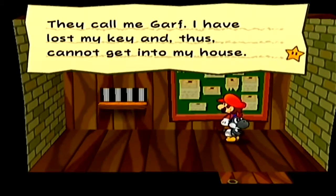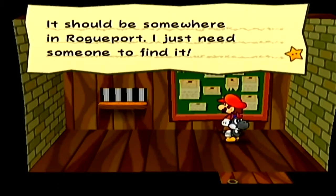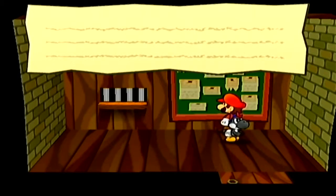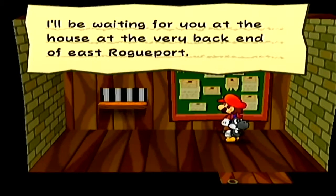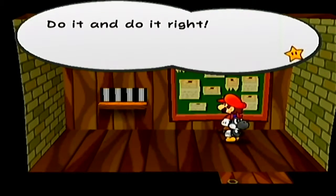This first trouble is called Garf. 'They call me Garf. I have lost my key and thus I cannot get into my house. It should be somewhere in Rogueport. I just need someone to find it. I'll be waiting for you at the house at the very back of East Rogueport.' We'll take on Garf's trouble. Do it and do it right.